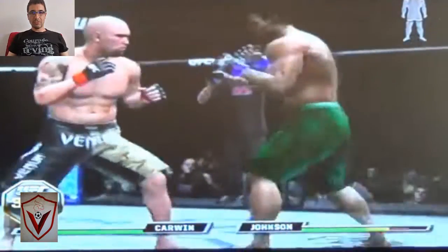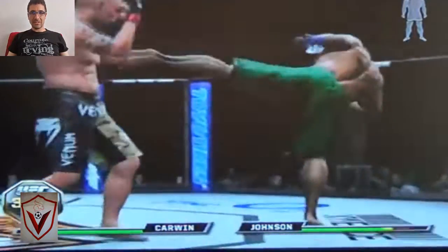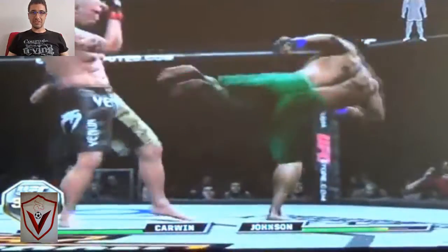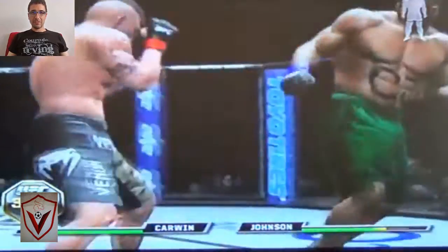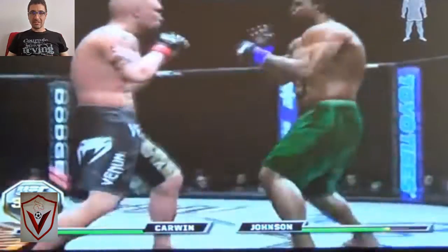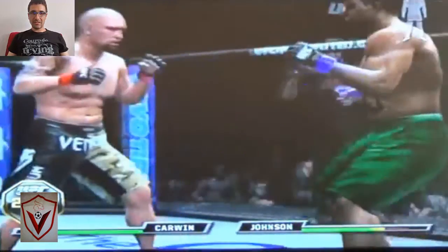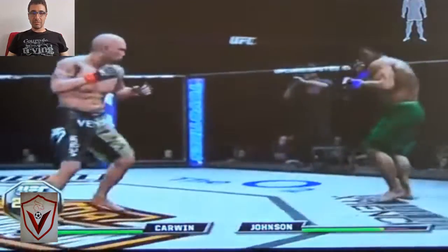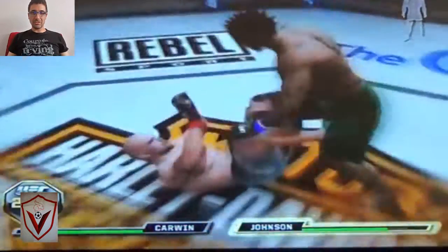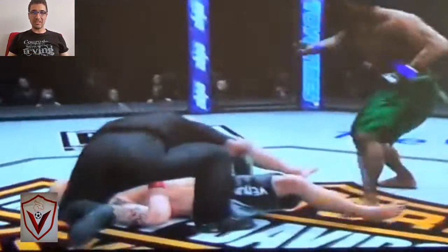CJ works his way up — 1-2, uppercut lands followed by a hook, and a great sidekick. More sidekicks. CJ with the spinning heel kick, sidekick to create distance. Carvin is defending very well. CJ is trying to fight at long range, another sidekick, another spinning heel kick. CJ is playing volleyball with Shane Carvin's head — spinning heel kick and Shane Carvin goes down.